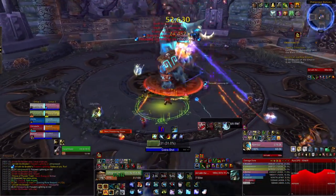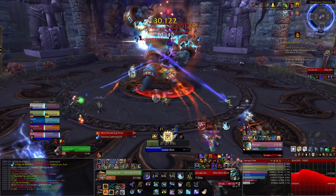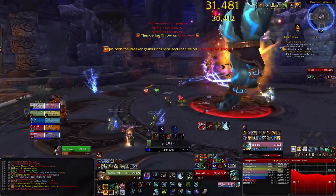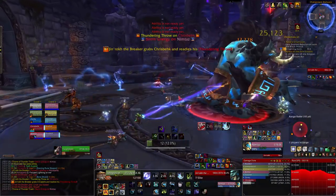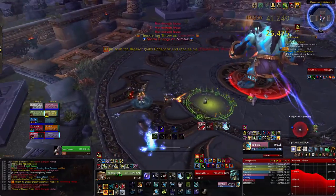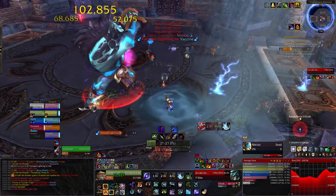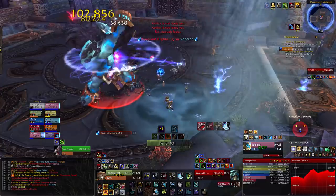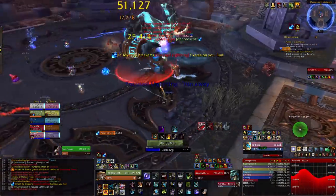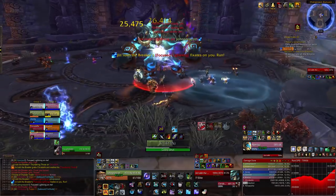The main mechanic in this fight is Thundering Throw — the boss picks up a tank and throws them at the nearest Mogu statue. There are 4 Mogu statues around the outside of the room, and this deals 250k physical damage to the tank. When the tank hits the floor after hitting the statue, it hits everyone within 8 yards for 200k and stuns them for 5 seconds, so make sure you're not where the tank's going to land. As soon as the tank lands, a pool of water spawns called Conductive Water. While standing in it, you gain a 40% damage and healing buff, which is great.